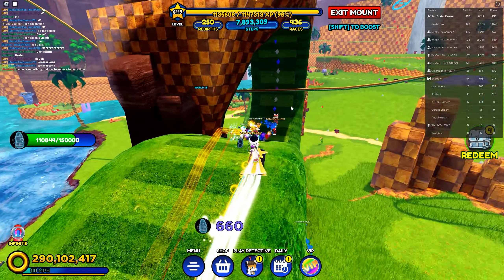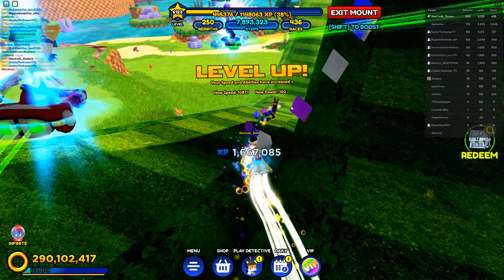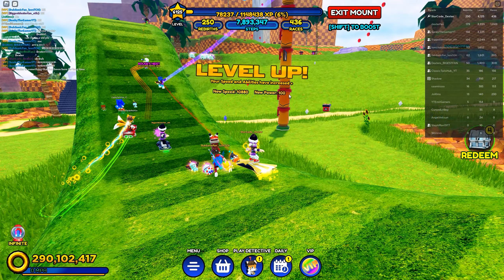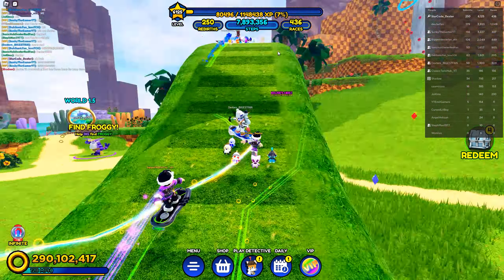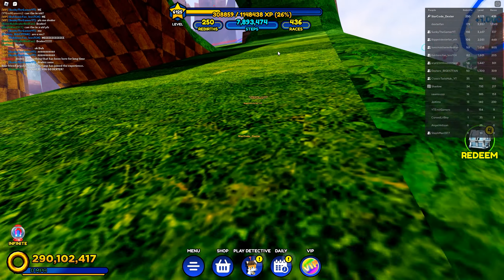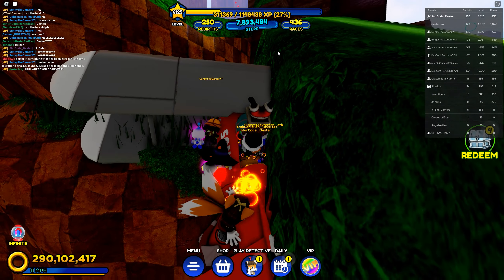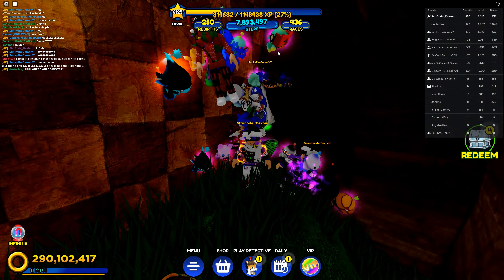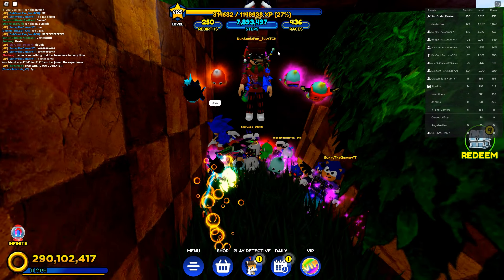It looks like we're going over here on top of this last loop-de-loop. He has dismounted from his board so it's time for us to exit. Looks like we're going underneath here to this little cave. It looks like he found a way up here to the top, and I just slipped right in. We didn't even have to use any glitches.